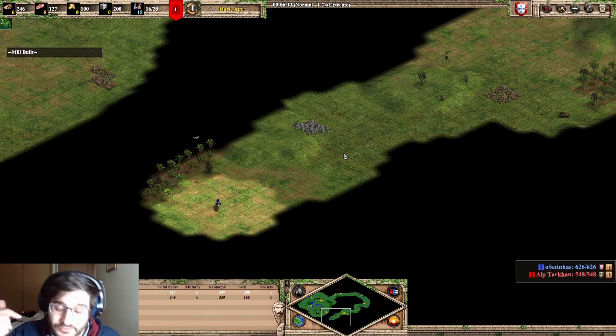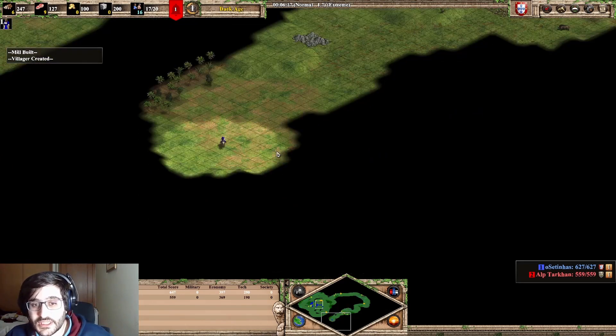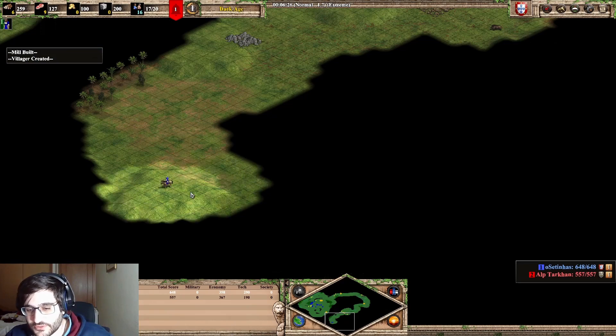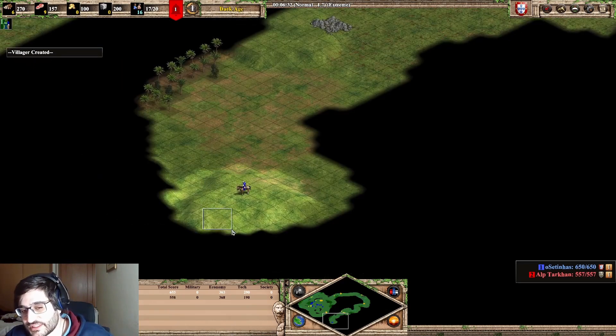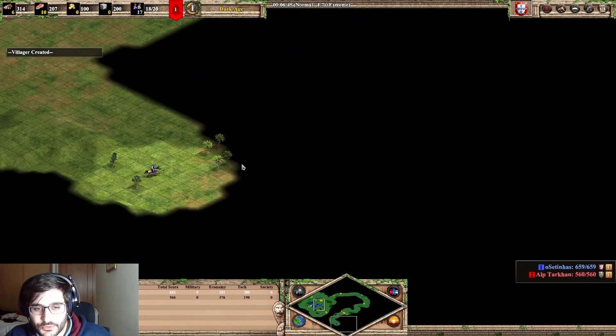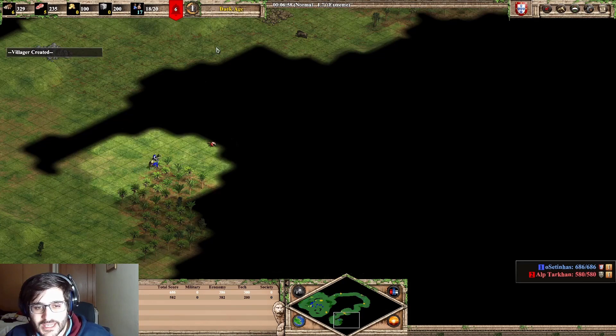And now I saw a secondary stone. Once again, it spawns further from the enemy's town center and I kept scouting. I am okay to scout to the edge of the map because there is no chance that the enemy's town center is there, right? So let's keep going. I kept scouting.